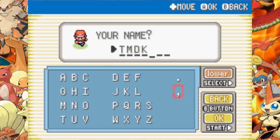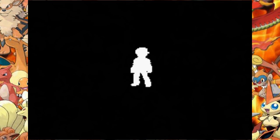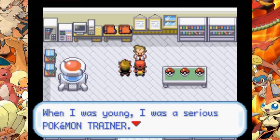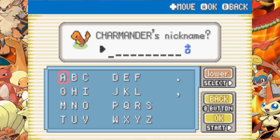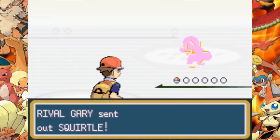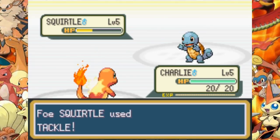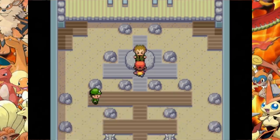Let's go. We skip the intro and get to choose our name — TMDK of course. For our rival's name we choose Gary, like in the animated series. We spawn in our house and our adventure begins. Professor Oak takes us to his lab and we get to choose our first Pokemon — Charmander, of course, because it's a fire type challenge. We give it the nickname Charlie. Gary takes Squirtle and wants to battle immediately. Squirtle is too busy using Tail Whip that he doesn't notice we're taking him out with Scratch. Squirtle goes down, Gary is defeated, and we leave the lab.